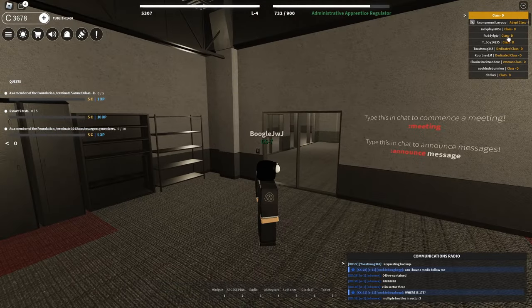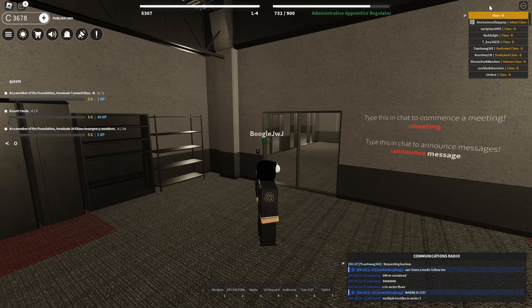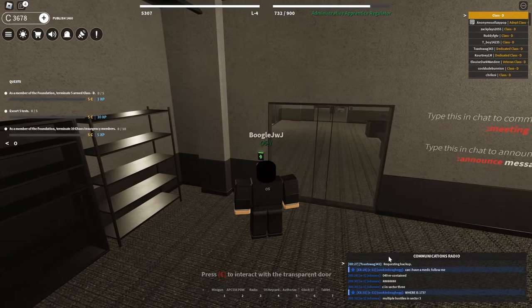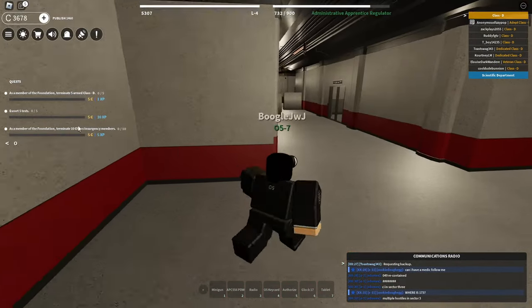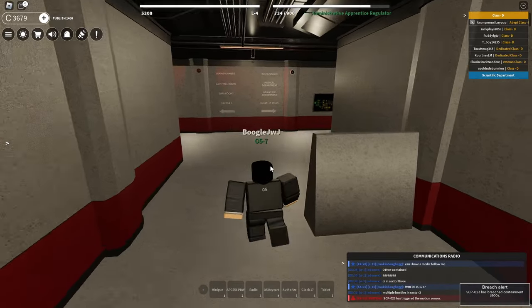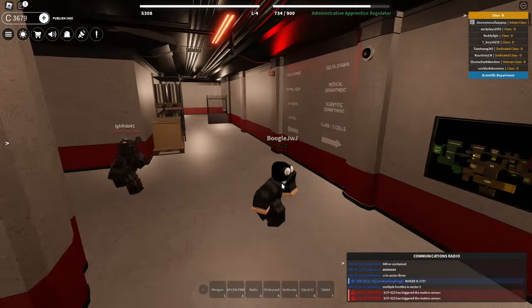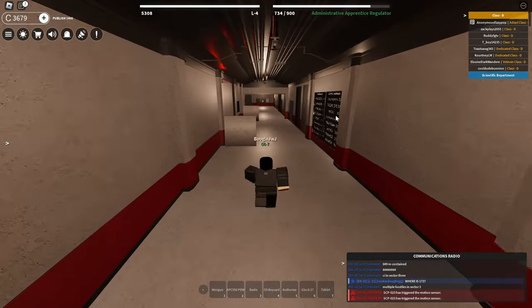Now when I say scout the area, I kind of mean like look at the leaderboard right over here, see how many chaos insurgencies there are, any class Ds, and also check the communications radio to see if there's any breached SCPs. Looks like SCP-023 actually triggered a motion sensor. This guy is probably getting breached out or something, hopefully he's not.